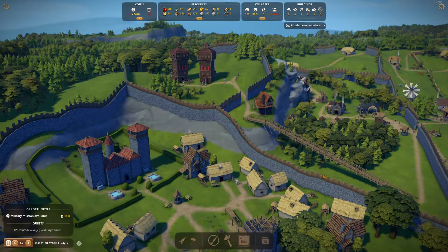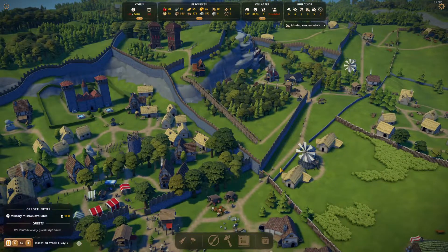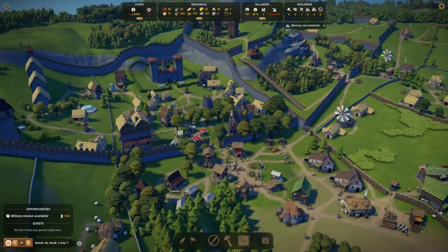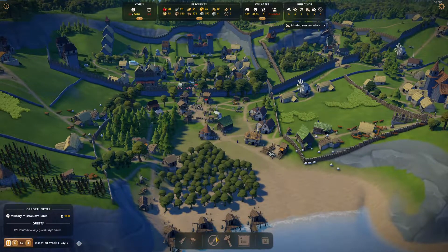Hello everyone, Goldcoin here and welcome to another episode of Foundation on the Coastal Map. We are right here where we left it. Make sure you check the description and click on the 100 subscribers giveaway video for a chance to win a game of your liking. Right now we're sitting at 90 — we are only 10 subscribers away. So make sure you follow the rules there for a chance to win.